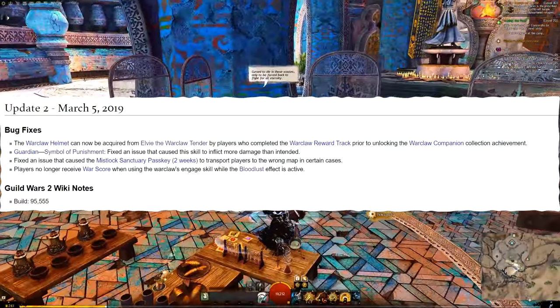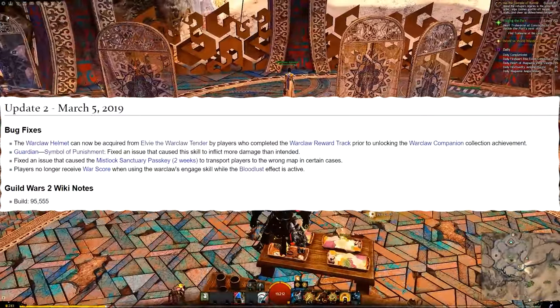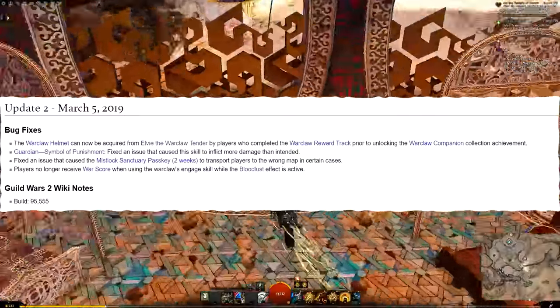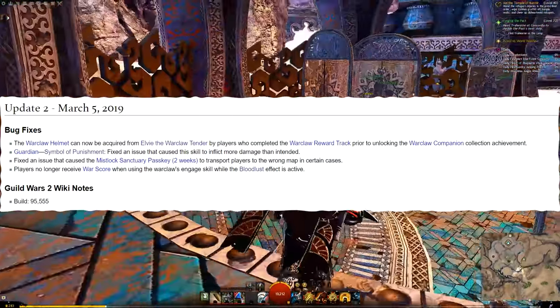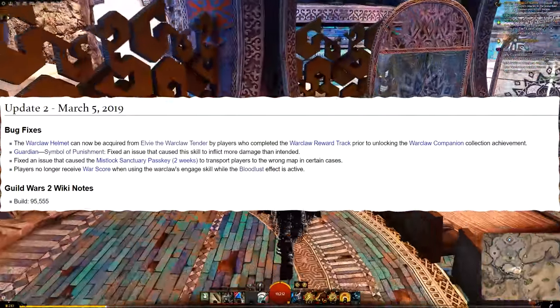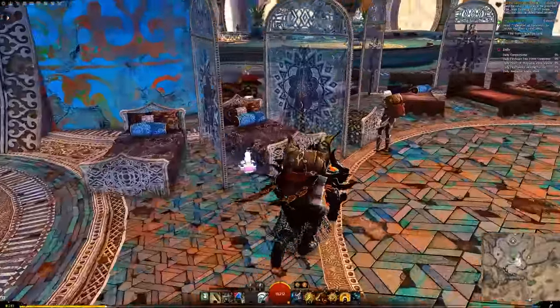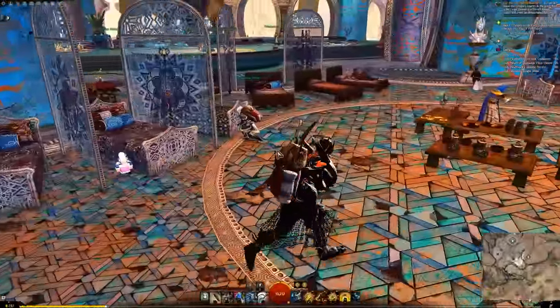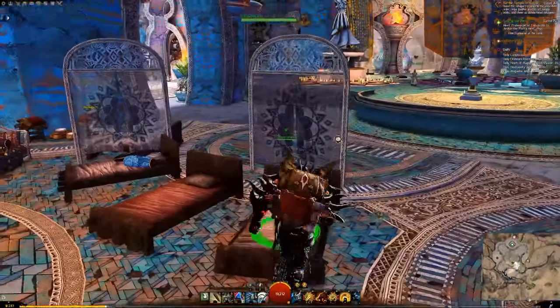So the Warclaw Helmet, which is what you get from the reward track, can now be acquired from LV the Warclaw Tender by players who completed the Warclaw reward track prior to unlocking the Warclaw Companion Collection achievement. So if you spammed that reward track up really fast without spending your world point, you could kind of break things — and indeed, I almost did that with my keys.